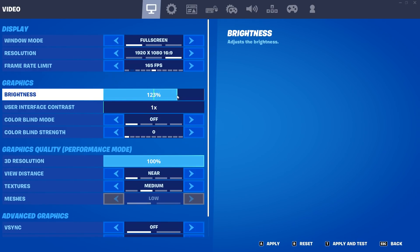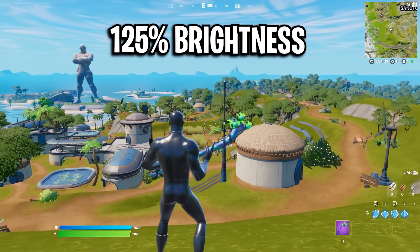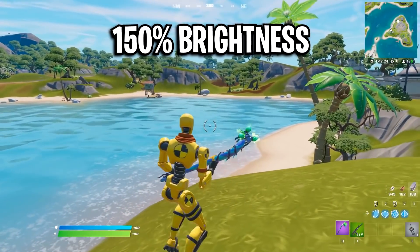For brightness, I personally recommend using a higher brightness than the default, something like 125%. This season a higher brightness looks way better and allows you to spot enemies easier, even in dark day cycles.